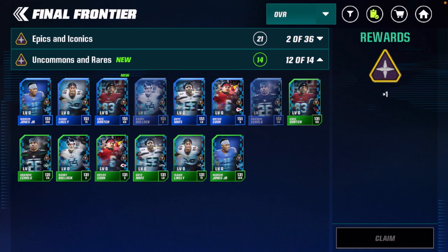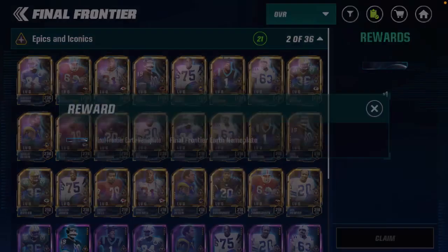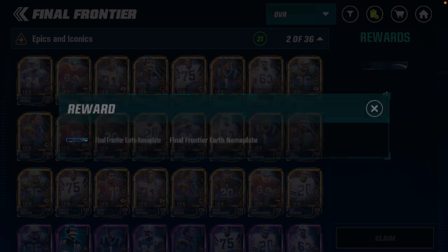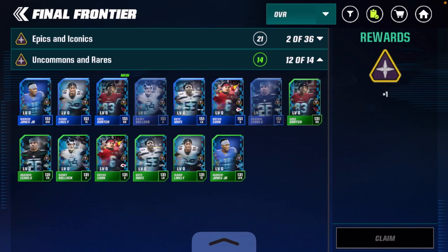When you go to Epics and Iconics, there is a banner — the Final Frontier Earth nameplate — but to get it you'd need 21 epic or iconic players in the promo. Even for a low spender, that is simply not possible. So the Earth nameplate is not free-to-play, but the logo is free-to-play inside the album.